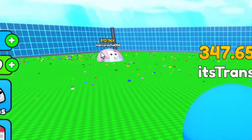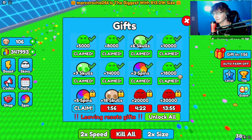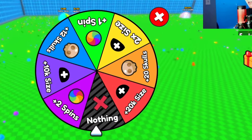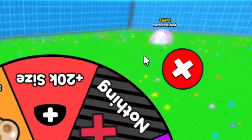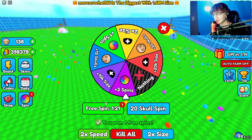I saw in the background Maracola — whatever his name is — just ate him. We're gonna be mean and just munch on him real quick. Yummy! Five more spins — spins don't do anything. I mean they do stuff but they're not good. See — that's exactly my point. 1.6 mil — no one's gonna kill him. Is he buying stuff? No way he doubled his stuff. 2x size — I need that!